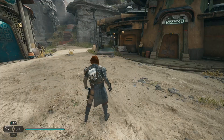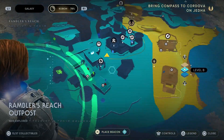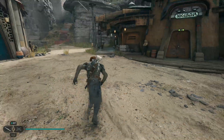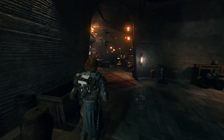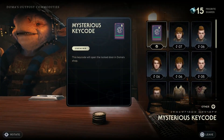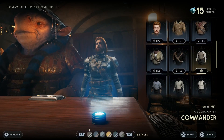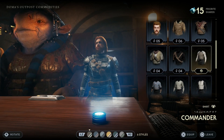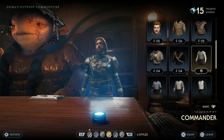Head back to Kobo now. This is in between the Pylon Saloon and Domer's Outpost Commodities. Head into the shop and go up to Domer's little puck on the table. Go down in the menu and there it is — the Commander's shirt. It's super easy to get; you just buy it for priorite shards. That's probably one of the easiest ones to get.